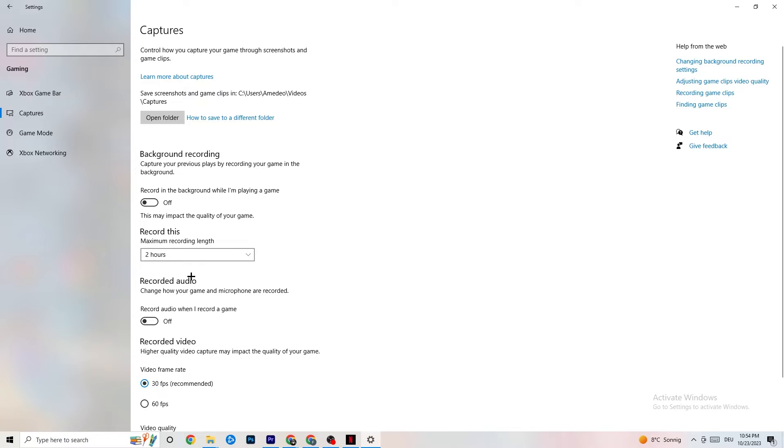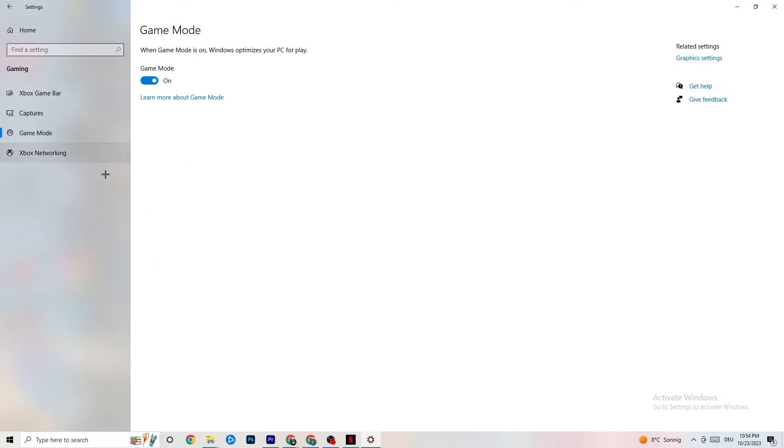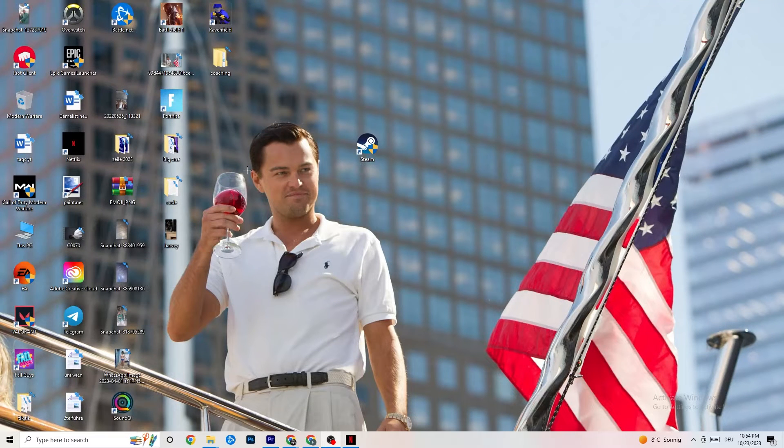Then click on Game Mode. This one is tricky — I can't generalize whether to turn it on or off, because it's different for every PC. Just test it: try it on, then off, and see which gives you better performance. Once you've tested it, close Settings.